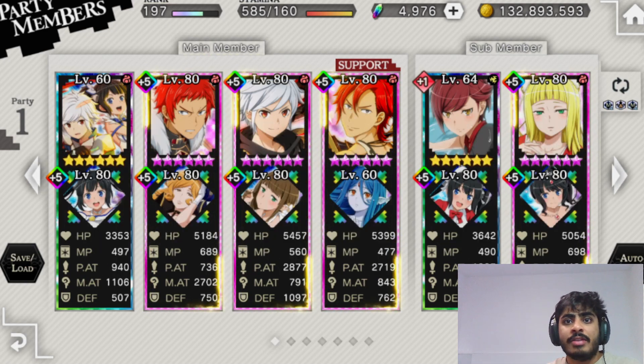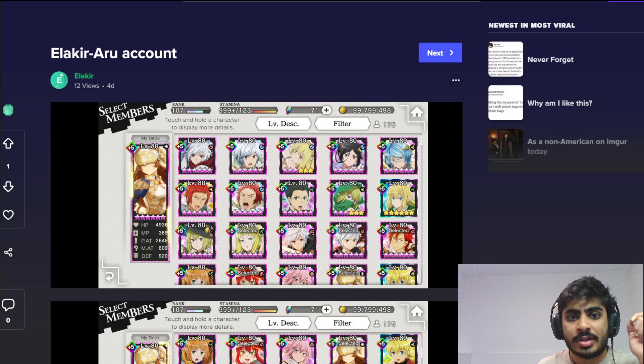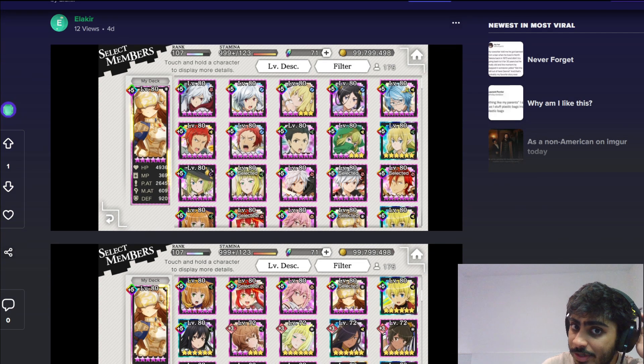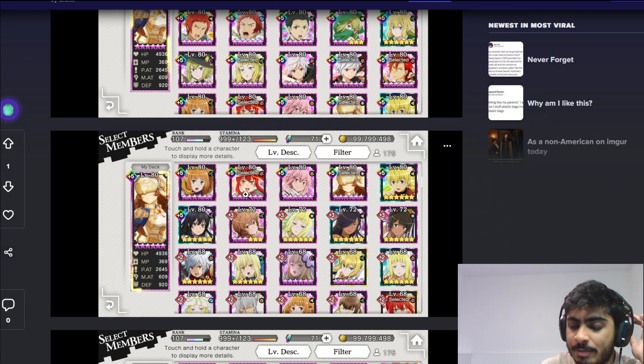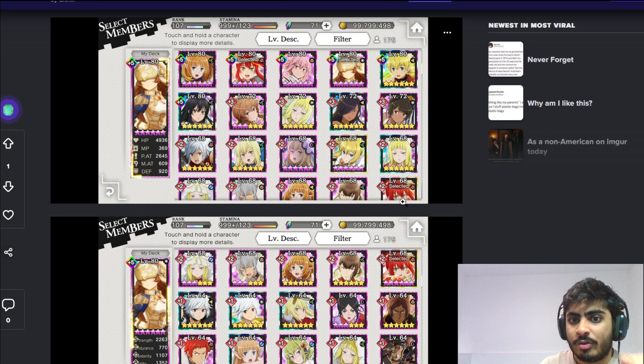Let's move on to the next individual. We're going to take a look at Bilal's account next. This account definitely seems a lot more filled in comparison to the previous one, already by the number of plus fives we're seeing. A lot of water units, Argonaut and Crozo still plus five, Alize plus five as well. It seems like he's been playing for a long time, but his luck has been all over the place. I can see the two Hero Festa units — Ryu and Alize — both at plus two.